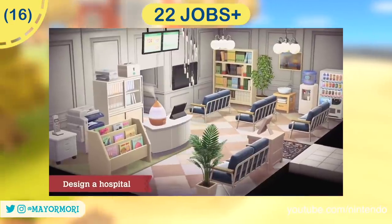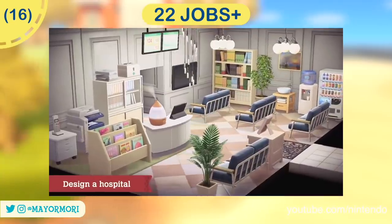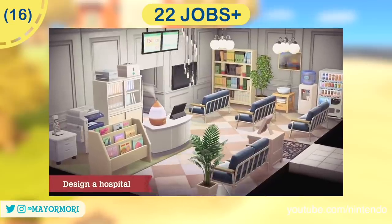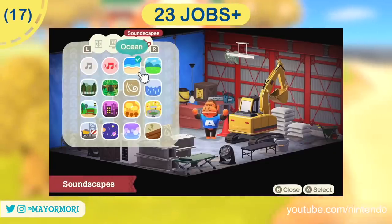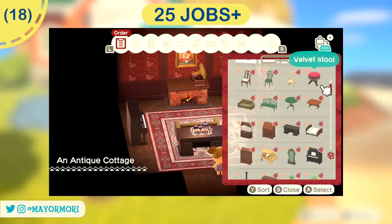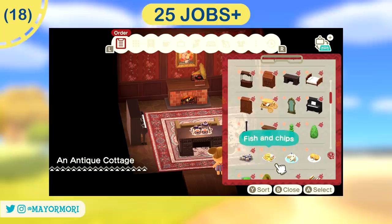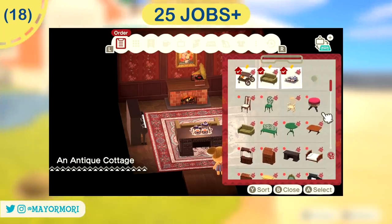After 22 jobs — and probably several days at this point — we unlock the hospital facility and earn a massive 25,000 Poki, plus even more uniform items are unlocked. After 23 jobs the soundscapes feature gets an upgrade offering even more unique background sounds to choose from. After 25 jobs we gain access to even more furniture, as we can now open our furniture catalogue when decorating and pull in items from there, once again increasing the size of the items library significantly.